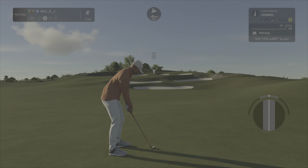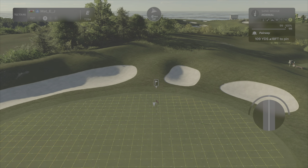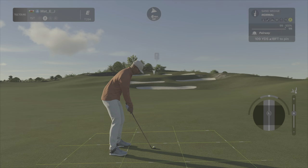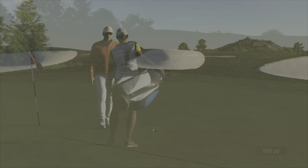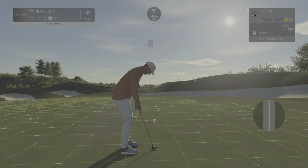We've got a 424-yard opening par four — nothing but a wedge in. Around 109 yards. I have a 111, with a little bit of deloft because it's uphill. Legislate for the wind. That slow is going to take me right and short probably, but not too bad — solid approach. Pin high, not too bad. Short opening hole.